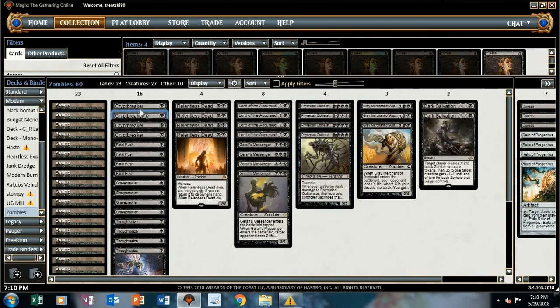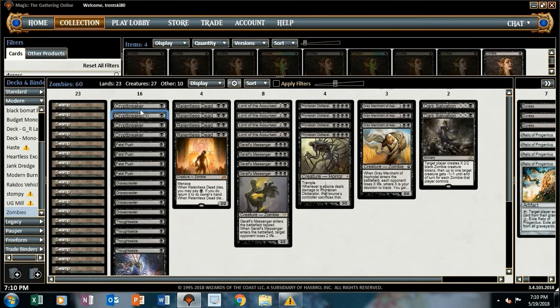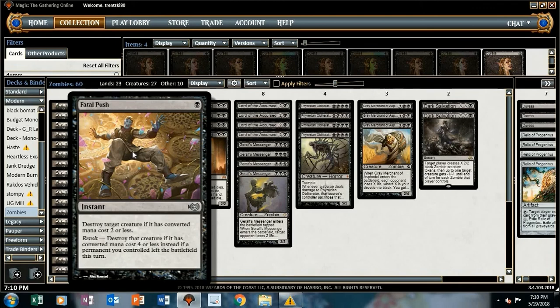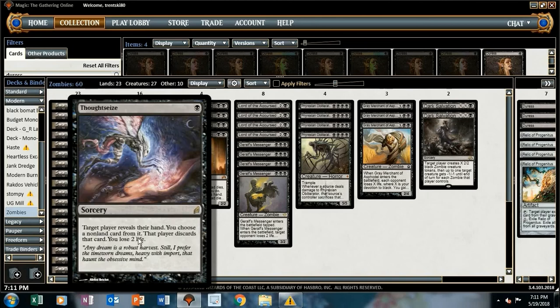For one-drops, we've got some of the best zombie one-drops. Playset of Crypt Breakers, so we can draw cards and make zombies. Playset of Fatal Push — probably one of the best early removal we can have in this deck. Playset of Gravecrawlers — we can just keep adding this back to the board, and it helps with the devotion as well. Playset of Thoughtseize — the catch-all: pay two life and take the key spell out of our opponent's hand.